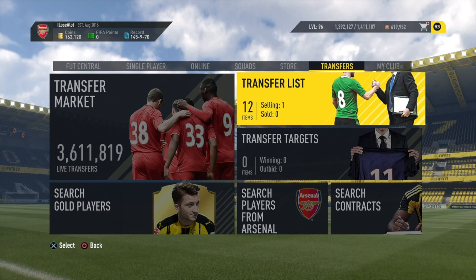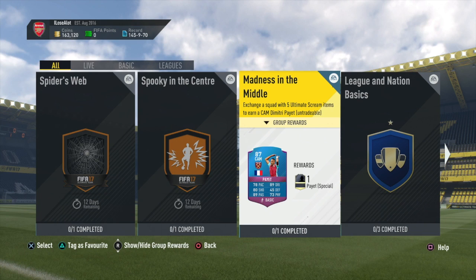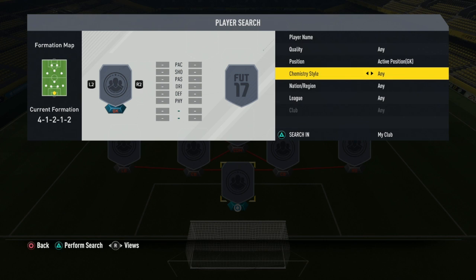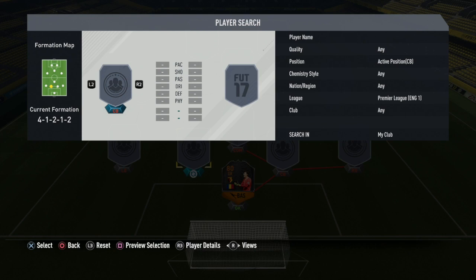Here we are again, this time for Payet - Madness in the Middle. Obviously Payet's normal card is a left mid, but this one is a CAM and he will be amazing at CAM. You want this card because he's got amazing free kicks and he will be deadly as a CAM - 87-rated CAM, just look at those stats. But you do need 5 star players, so you have to have quite a lot of money unfortunately to build this squad.